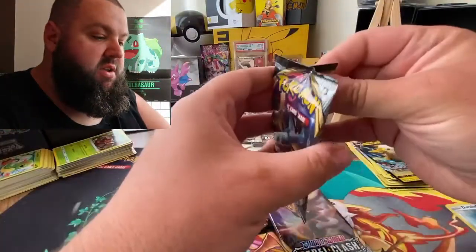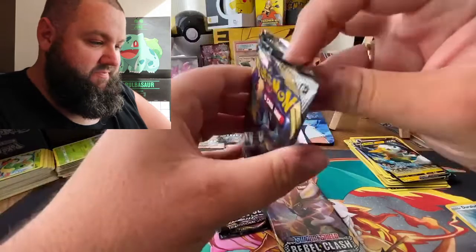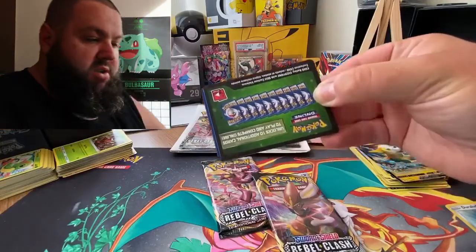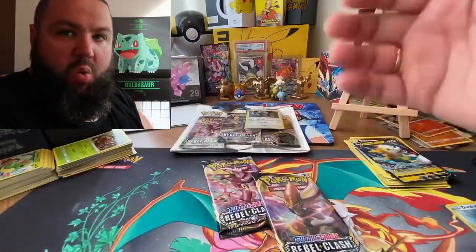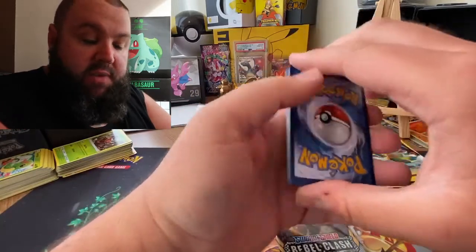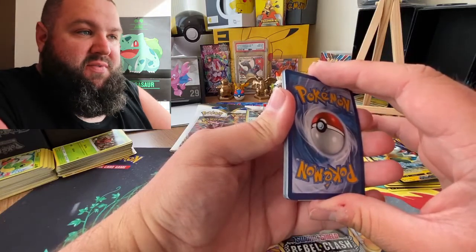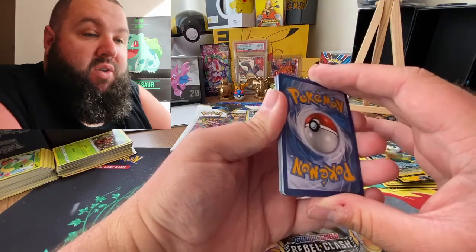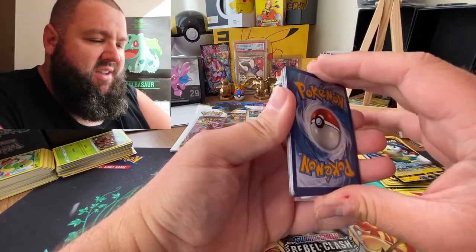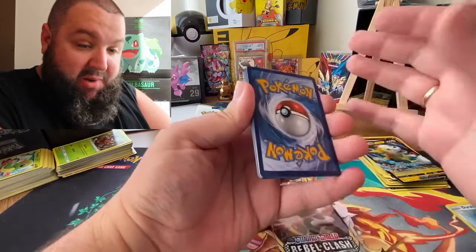So what have we got? Inteleon, Cinderace - so no Rillaboom there. I think there might be a Rillaboom in this triple. Rillaboom rocks. Guys, I want to ask you a question: if you were going to buy Sword or Shield on the Switch, which one would you buy and why? Let me know in the comments section down below because I would like to start playing that game. I really like Zacian more than Zamazenta, so I'd be tempted to go with Sword. I've played Let's Go Pikachu on the Switch - I only bought that because I wanted the Meltan boxes on Pokemon Go, which is bad. But I've completed the game.